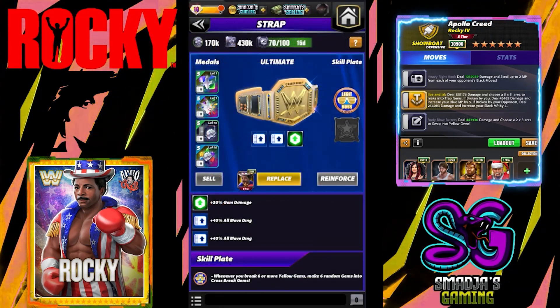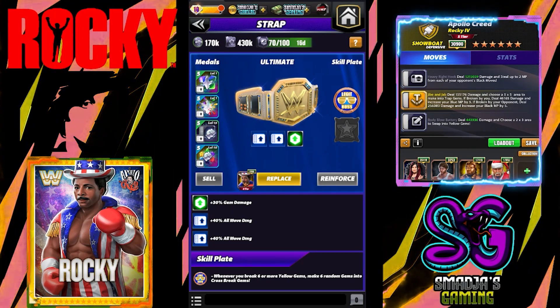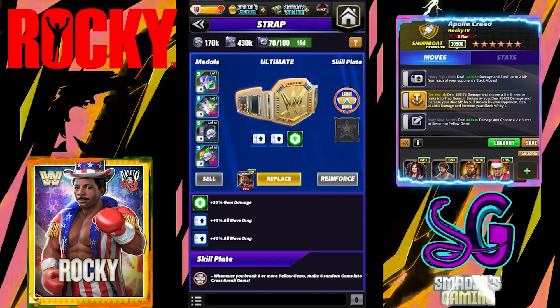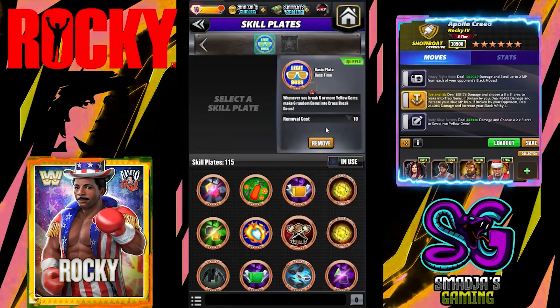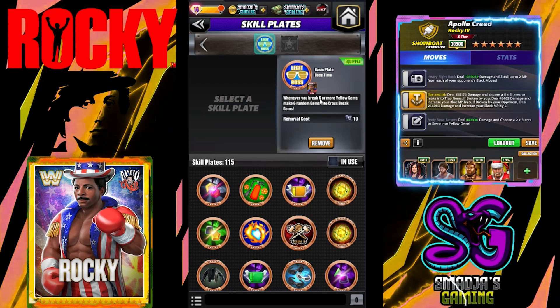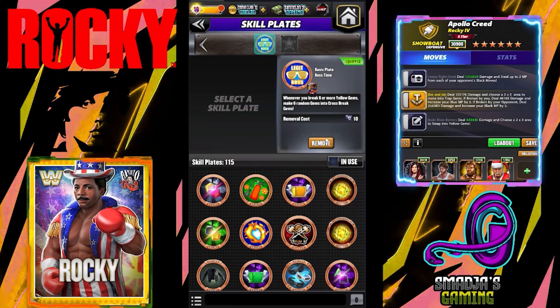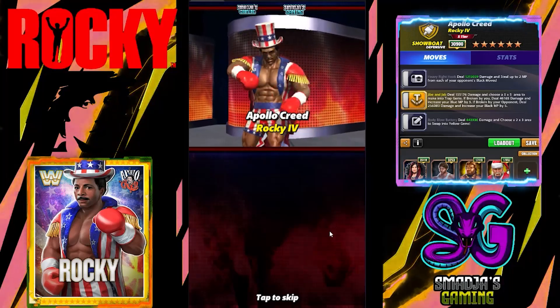Quick look at the ultimate strap on Mr. Creed. We have double takedowns — plus 80% on all move damage — and skill plates: Legit Boss. Whenever you break 6 or more yellow gems, make 6 random gems into cross-break gems. Nice little dance here.